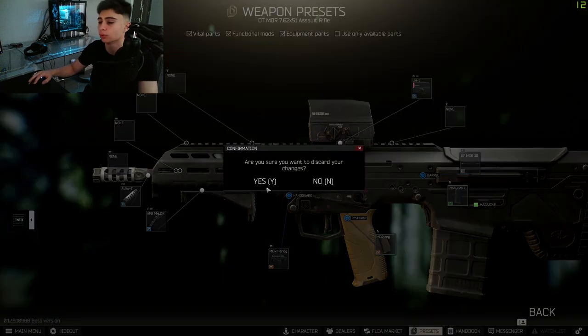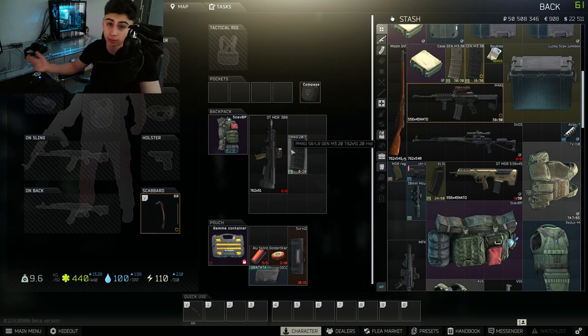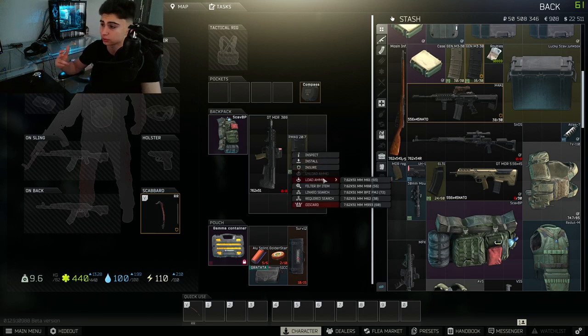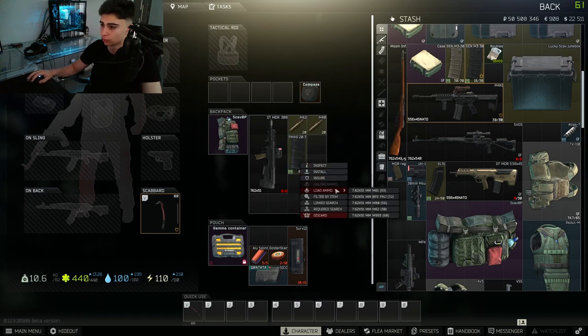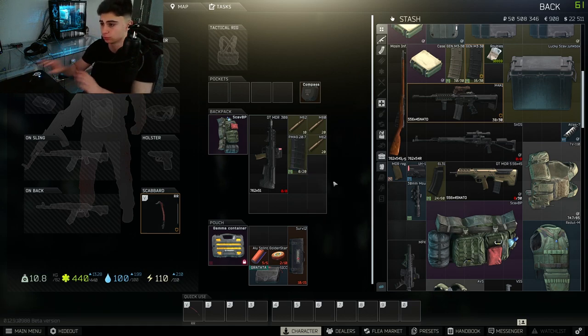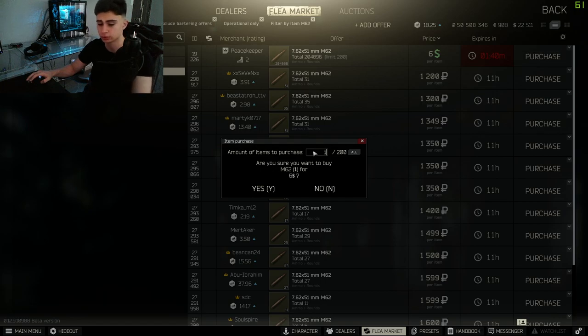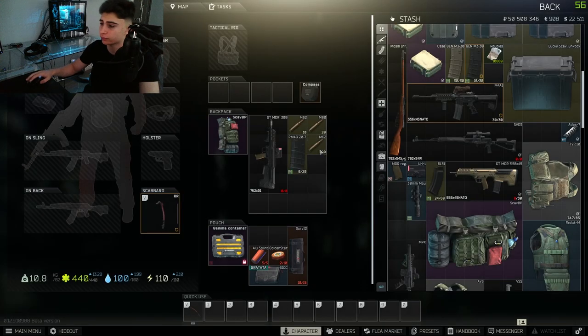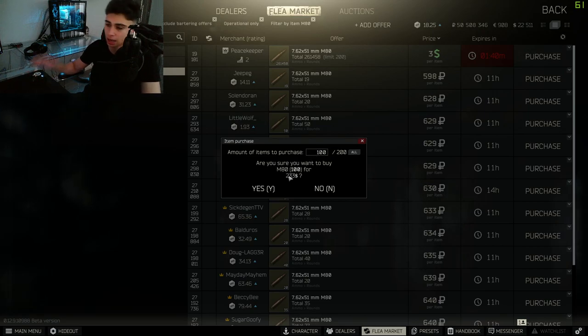Now to talk about ammo — what should we be using? The great thing about the MDR is it takes a great caliber with really great options. The three main options are the M80s, the M61s, and the M62s. These do sometimes cost a lot, especially the M61s. The M80s are more affordable and the M62s are somewhere in between. The M62s from traders go for $6 each — buying 100 rounds, about five clips, sits around 60k rubles. That's definitely worth it for 100 shots. If you want something cheaper, the M80s are a great choice at around 30k for 100 rounds — even from the flea market, they're about half the price.